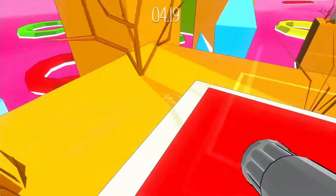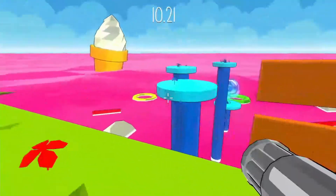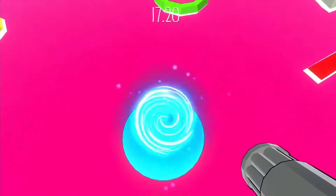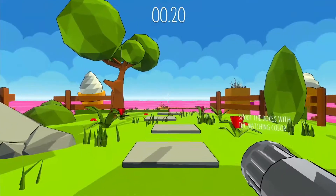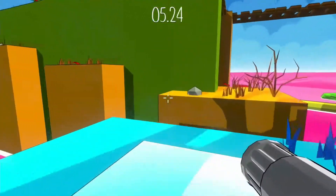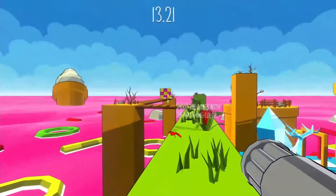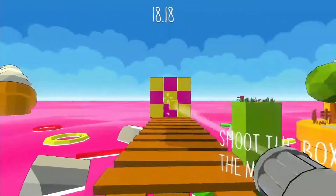Bouncing on some trampolines here. The game is actually kind of easy as long as there aren't any enemies — it's just when you actually have to aim at something that things go awry. All the enemies will shoot at you with their red bullets, and one single hit means you're dead, so that can be a little bit of a problem.